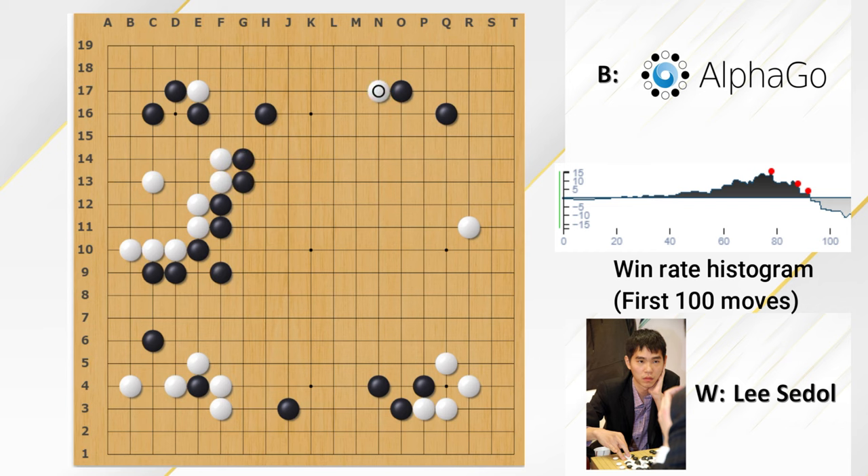Now White gets the chance to invade Black's territories. White played the knight's move here. AlphaGo showed a very brilliant idea — he played a shoulder hit, a very normal move. But after White played this climb, Black played a double hard net, a very strong move. AlphaGo prepared a double hard net, giving great pressure to both sides.